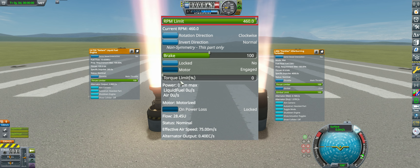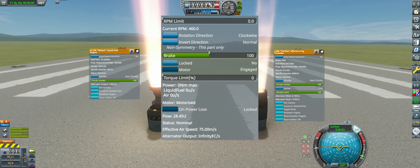The trick for infinite EC is absurdly simple at its core. If we set the RPM limit to zero, we get a divide-by-zero error, which, due to the way floating point numbers work, doesn't actually throw an error — it just returns positive or negative infinity. In this case, positive infinity.